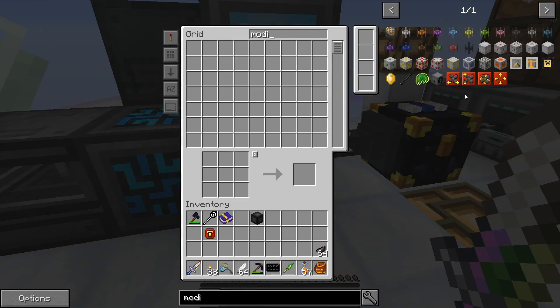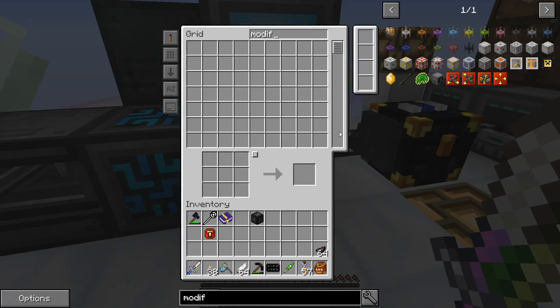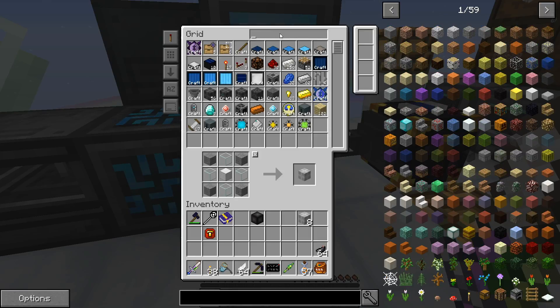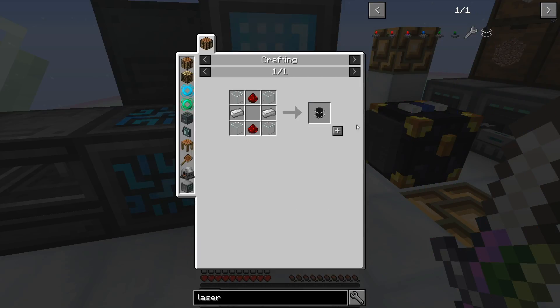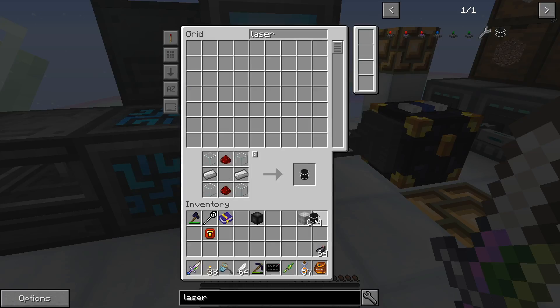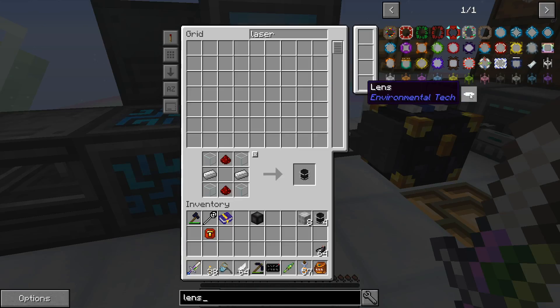I did not put this one in the recipe. We need 8 modifier cores — one, two, three, four, five, six, seven, eight — I'll just put them in my inventory for now. Four laser cores — it'll be amazing if this is still recording because I keep clicking off the screen. And one clear laser lens or colored variant.